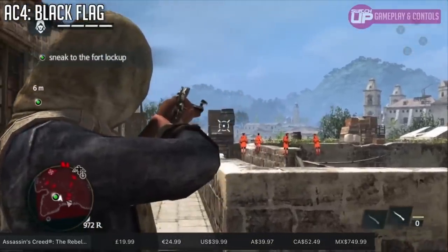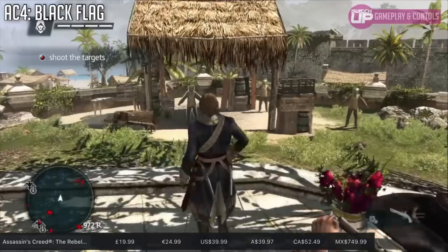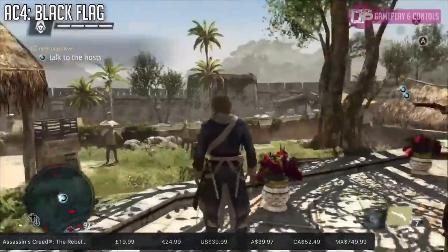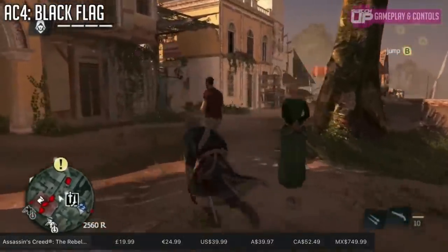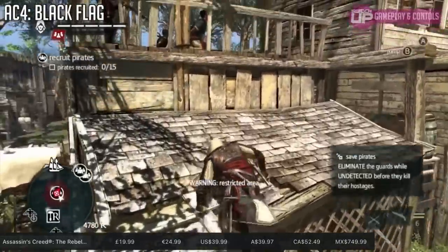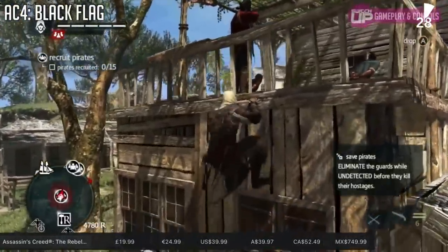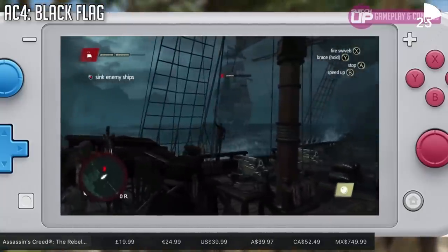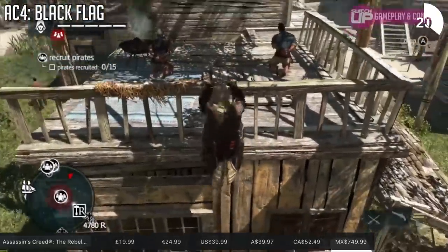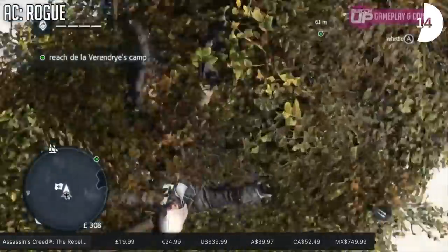Assassin's Creed the Rebel Collection is 50% off on the eShop down to £19.99, but if you're a physical collector it's 55% off at £17.99 - you can also buy the physical for the same price at Argos and a few other places in the UK. Black Flag is worth it if only for the sea shanties when you're aboard your ship - you could just sail around listening to those shanties. Then there's Assassin's Creed Rogue, where you play as the 'bad guy', and it's arguably just as good a game. There's tons of gameplay - about 100 hours - and building up your ship the Jackdaw is a delightful experience.